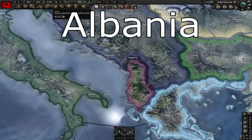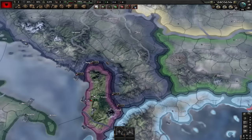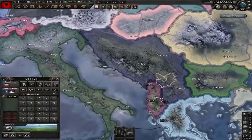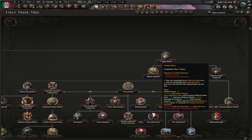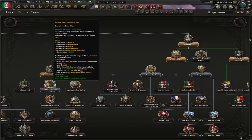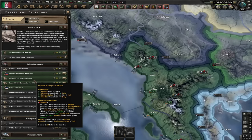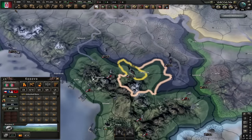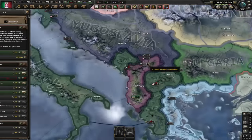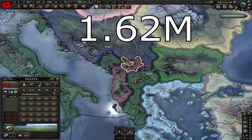Next up we got Albania, which has a population of 1 million people and starts with three states. Albania can only core one extra state and that is the state of Kosovo. For that, Italy would have to annex them, after which they'll have to go for the foreign affairs path. You have to finish the Support Albanian Irredentism focus. After controlling Albania, they'll be able to establish Regno de Albania, which will also get a core on Kosovo. If Italy on top of that owns Kosovo already, then Regno de Albania will also get to own it. At the end of the day, Albania has a maximum core population of 1.62 million people.